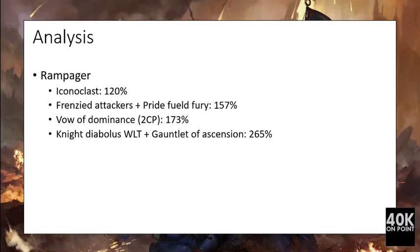Looking further at the Rampager to bring it closer to a competitive 200% value — if we place the Rampager in the Iconoclast House, it brings the unit to 120%. This gives a plus one attack when it charges and plus one armor penetration when it charges. Considering the Frenzied Attacker and Pride Fueled Fury stratagems, it brings the worth to 157%. Frenzied Attacker grants exploding sixes on melee attacks.